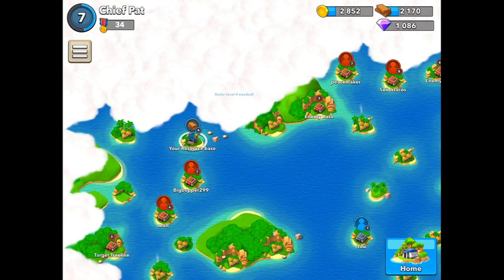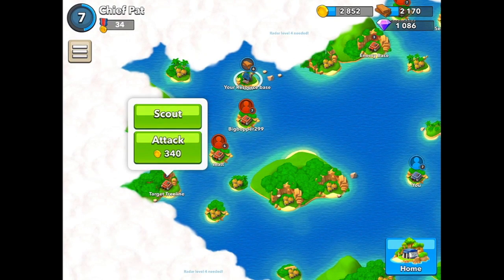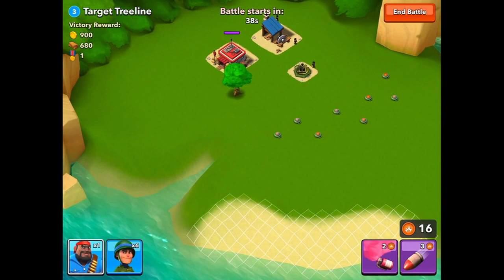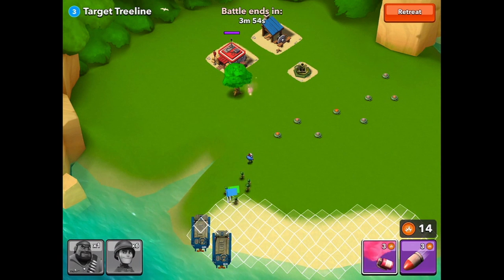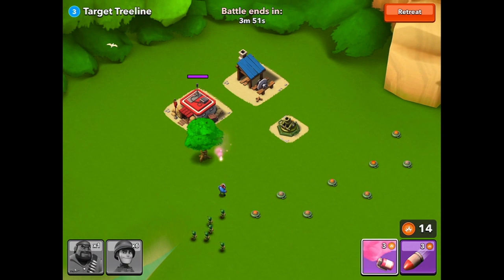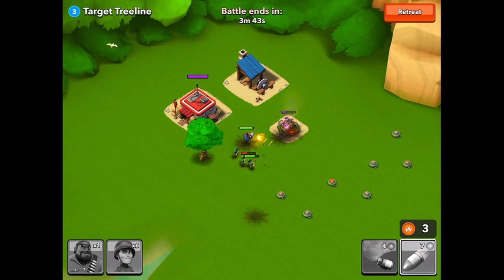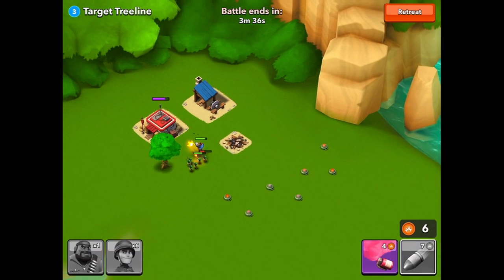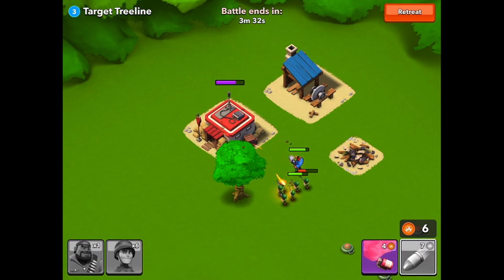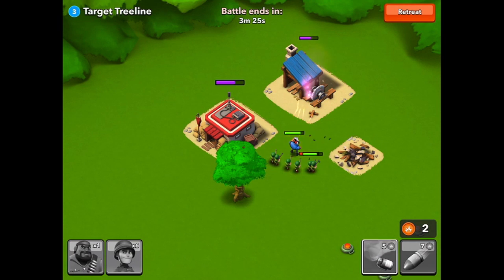Looking at what else we have, there are mostly player-versus-player bases. We do have one more CPU base in the cove on the left and one on the top. Let's attack the one on the left and scout it out. Looks like it's only one defense — a perfect one to use signal smoke on. I'm putting it right there so my troops avoid the landmines, and then once they get past the landmines, I'll drop the signal smoke and take care of this mortar — no harm, no foul, easy victory. I could have used three artilleries, but my troops might have run over those trap mines because I wouldn't have had ammo left, which might have killed some of them. I was really trying to protect all my troops, which is why I guided them around like that.